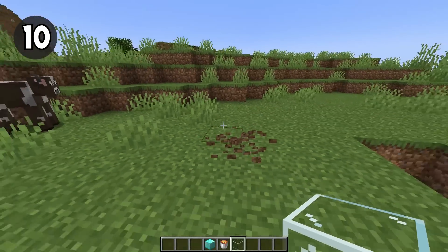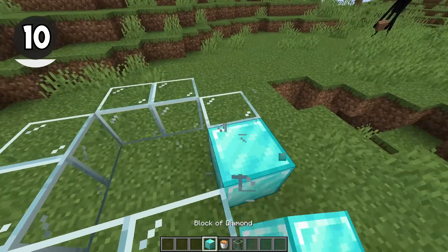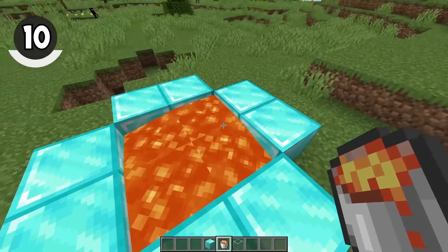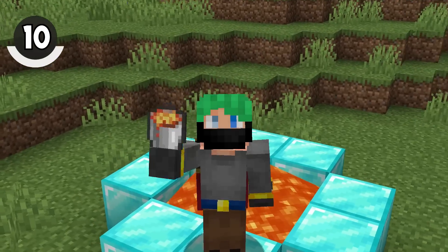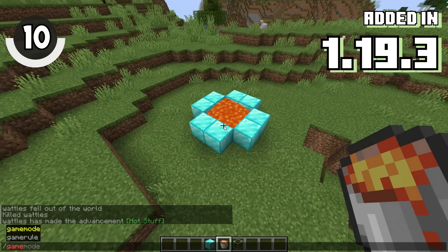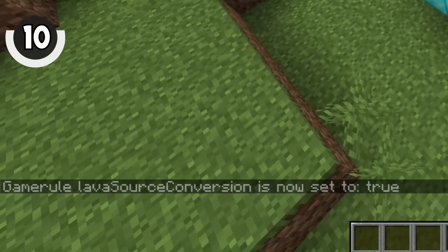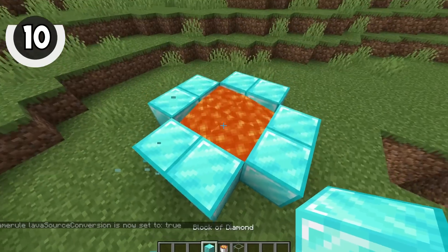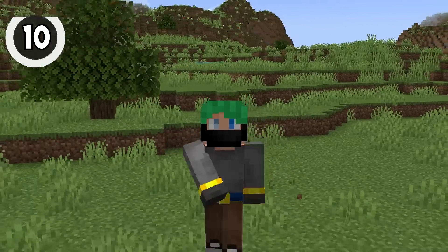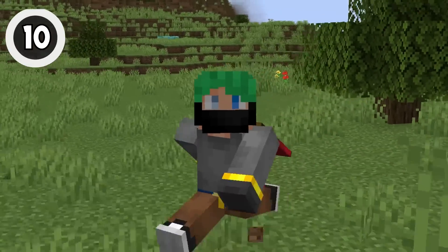When I was just a wee lad, I remember being tricked by videos about infinite lava sources — one required diamond blocks all around the lava source. The scammers may have won the battle, but we've won the war. This 1.19.3 game rule has to do with lava: 'lavaSourceConversion.' By default it's set to false, but if you switch it to true, the lava — once you update it — behaves exactly as water does, creating infinite lava sources. It's another thing you should consider before you create your world.